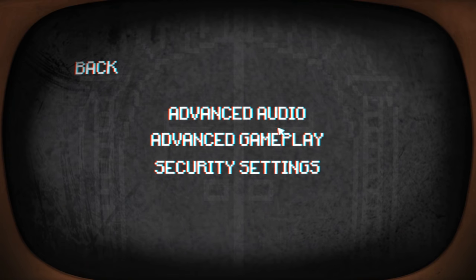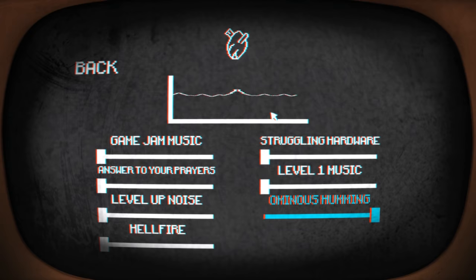Advanced options. Advanced audio. Advanced gameplay. Security settings. Let's start with audio. Is that my heartbeat? I guess so. Ominous humming. And we can't pull it back down - so that's what we're hearing in the background. Level one music. Sounds about right. Struggling hardware. It's revving it up, isn't it? Hellfire. Probably don't want to have any of that. Level up noise. Answer to your prayers - there's no answer to my prayers. Game jam music.